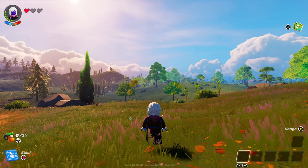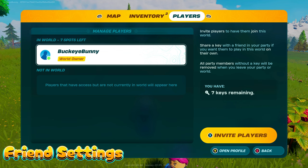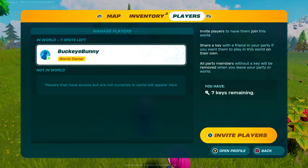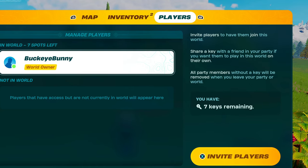Upon loading into the game, you can open your map, inventory, and access the player invite screen. Here you can issue keys to your friends that you want to have access to your world, even when you're not playing, up to a maximum of 7 friends. Other friends can join, but will only have access while you are playing with them.